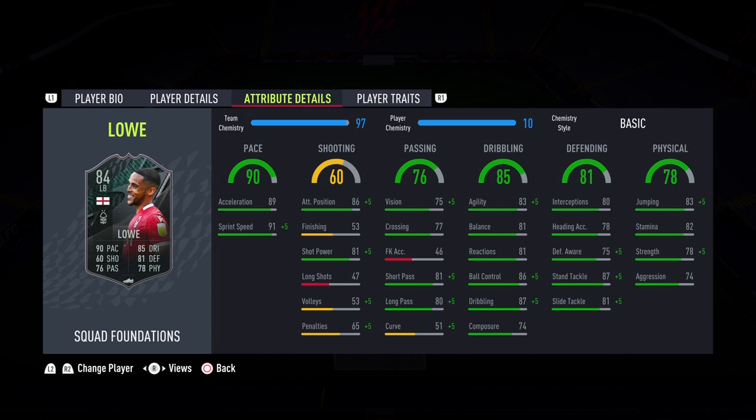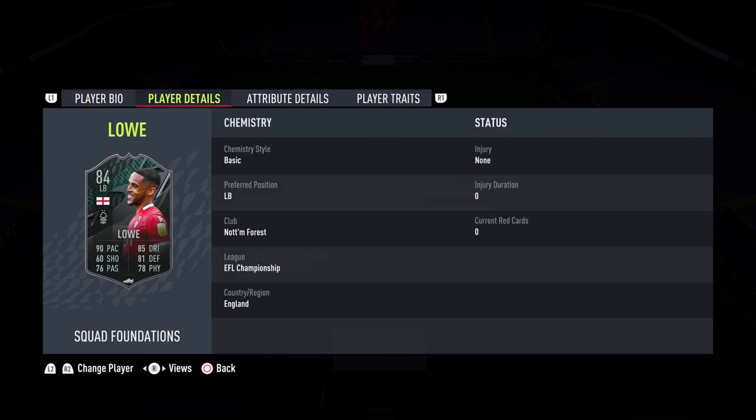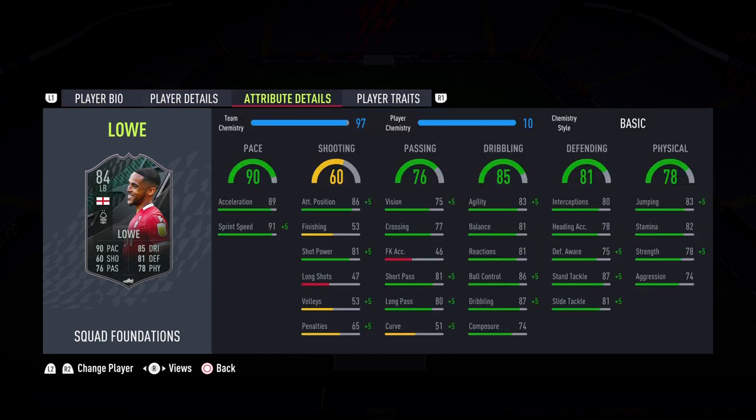After this intro I'm going to apply an anchor on him to increase the pace, defending, and physicality a little bit. But he does have the pace already: 89 acceleration and 91 sprint speed. You love to see that — he should feel pretty fast on the pitch, especially because he is 5'9 so he shouldn't feel sluggish, particularly with his good agility and balance.